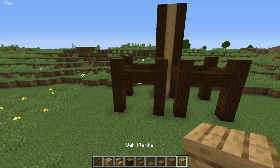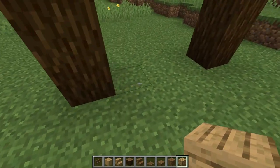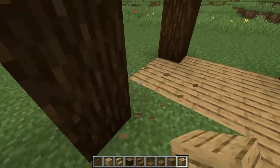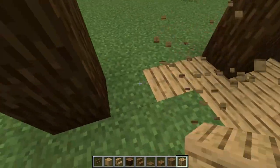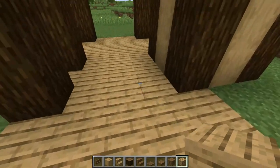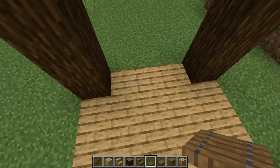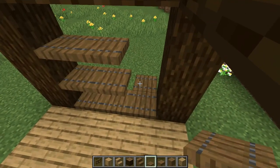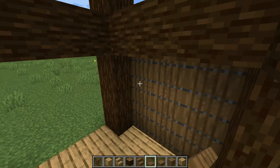Now you're gonna get your oak planks and we're gonna change the flooring of the build here. Then we're gonna get your spruce trapdoors and we're gonna create a wall here with trapdoors from the inside — three groups of three, just like so. Close them all off, just like so.